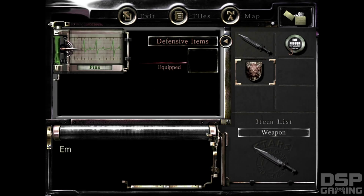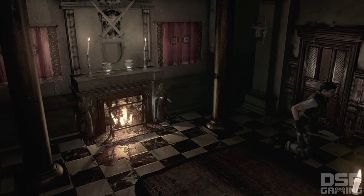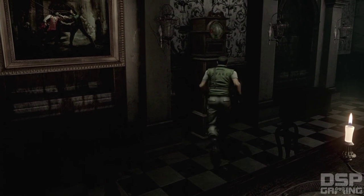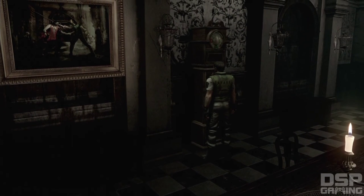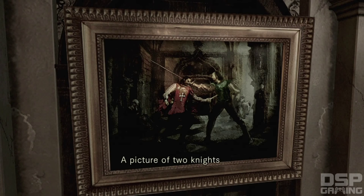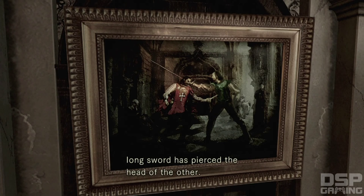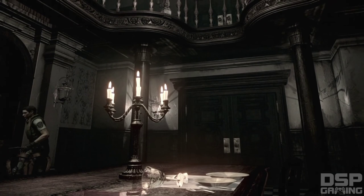Anything else in this room? Let's just double check. What's the clock? 'When the two have run each other through, the path to your destiny will open.' A picture of two knights striking each other — the short sword has been thrust into the breast of one knight, while the long sword has pierced the head of the other. Guess what? That's totally new — that's not from the original Resident Evil.